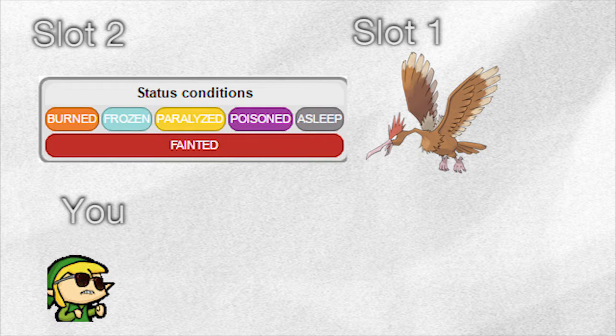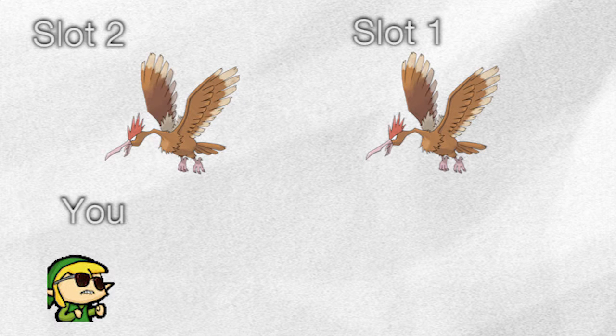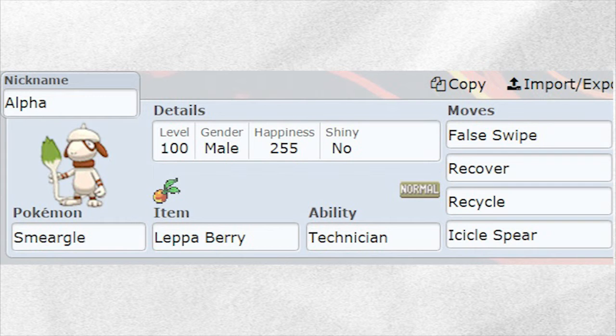Pokemon with status effects cannot call an SOS. But as you call in more Pokemon into battle, the chances of them having higher IVs, hidden abilities, and being shiny increase. Here's a chart.